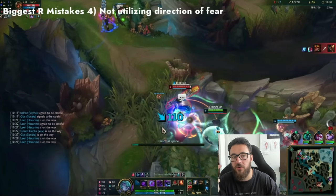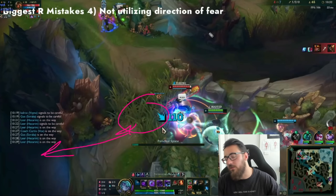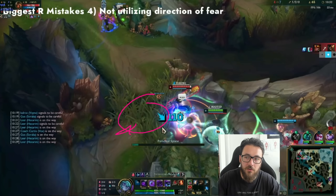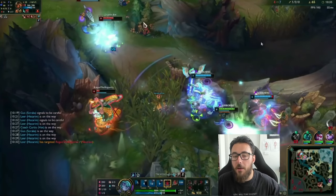One more consideration: actively think about the direction you're fearing the enemy in skirmishes. Ideally, if you get engaged upon, you want to E behind the enemy rather than W-ing instantaneously, pushing them into your team rather than using the shield when you don't really need it. He's quite immobile - if you E, he comes into your team and it guarantees the kill. However, if they have mobility and can flash, E-ing behind them can send them even further away, so there is risk. Be cognizant of what can happen with your fear direction and try to optimize it.